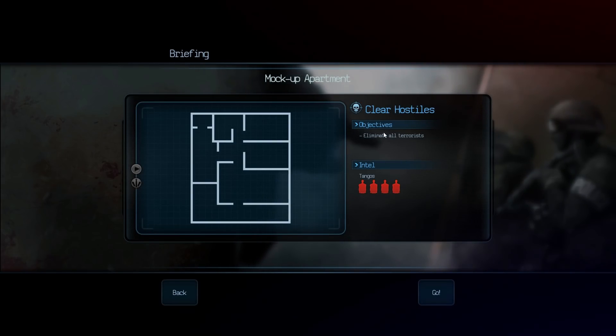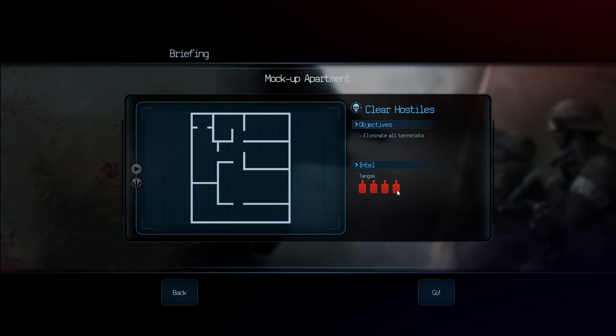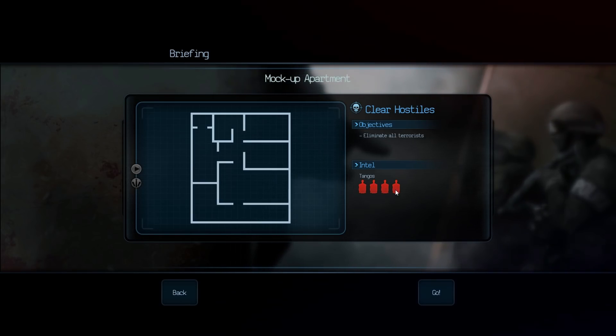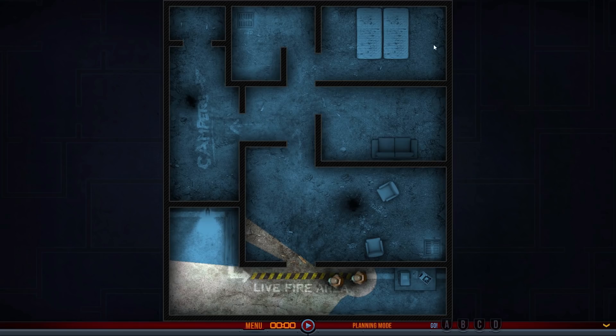The objective: kill all the terrorists. Nice and straightforward. Tangos - there are four orange people. I don't know why they're called tangos; is that what the police terminology is for someone who needs to be killed? A tango? Anyway, four people are in this apartment somewhere, we need to go and find them. And that's it - this is the apartment, this is the screen we are working on. It's a fairly simple premise.